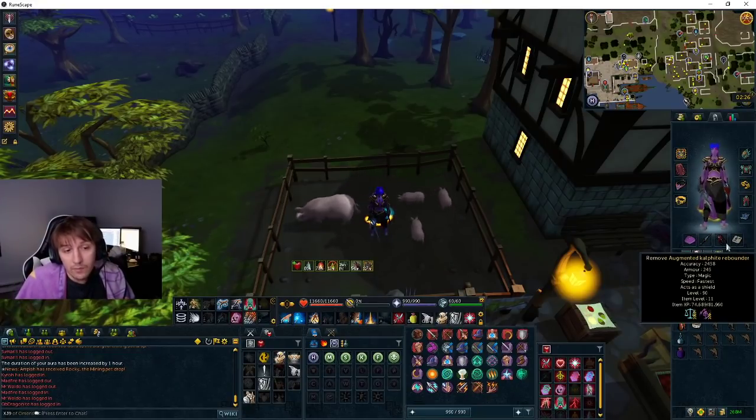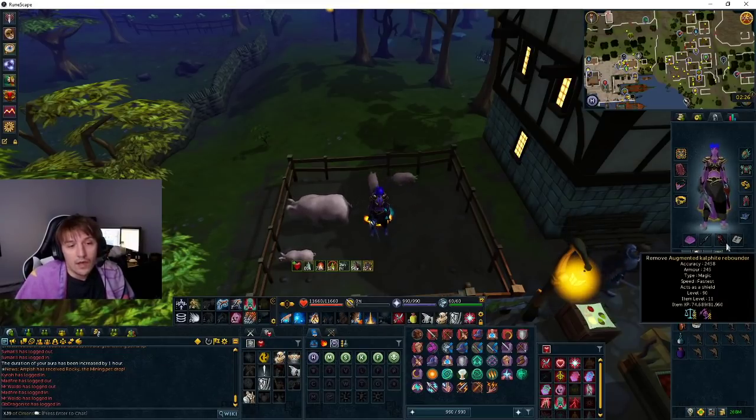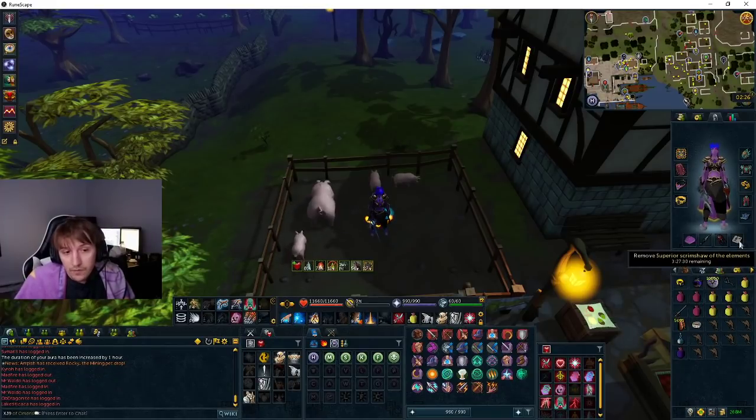And this is one of the most important things too — augmented calphite rebounder. You can potentially get away with a lower tier defender rebounder, but I would highly recommend getting it because this thing is really good for learning bosses in general. My scrimshaw slot is a superior scrimshaw of elements. You can use a regular scrimshaw, but I do my ports so that's why I use the superior.